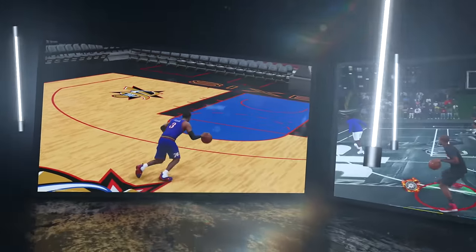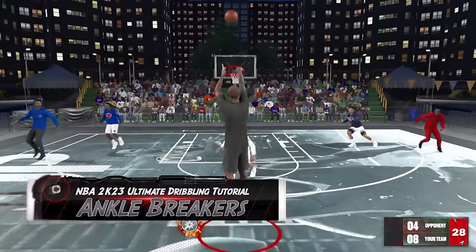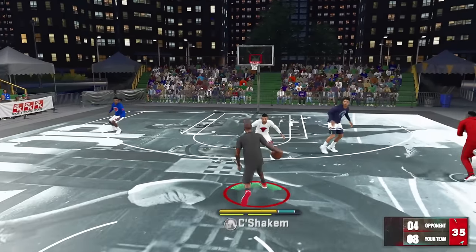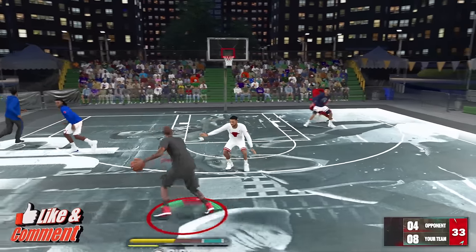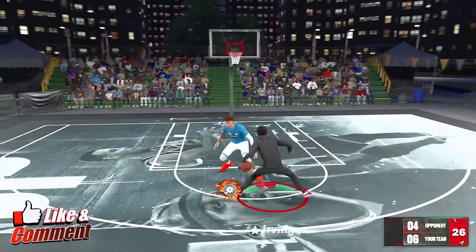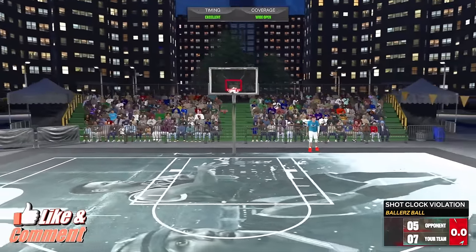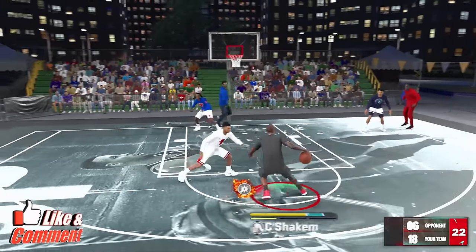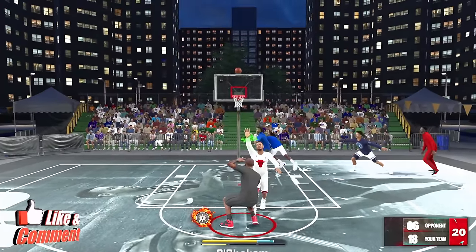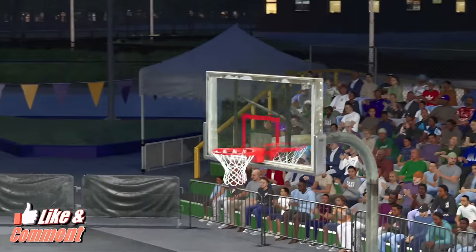Dropping defenders to the ground with ankle breakers is not as easy as it was in past 2Ks. The best animations that break ankles are your snatch backs, crossover snatch backs, hop jumper cancels, and spin jumpers. The ankle-breaking shots takeover along with Hall of Fame Ankle Breaker badge and Hall of Fame Space Creator give you the best chances at snapping ankles.